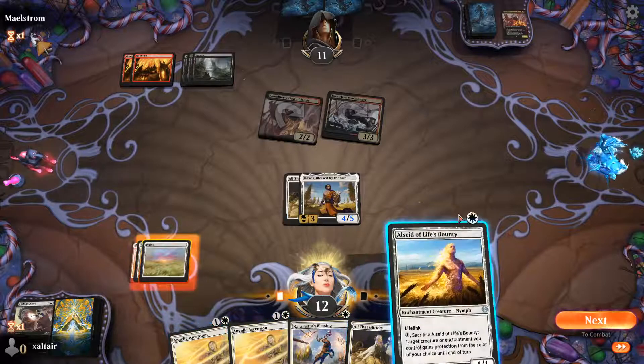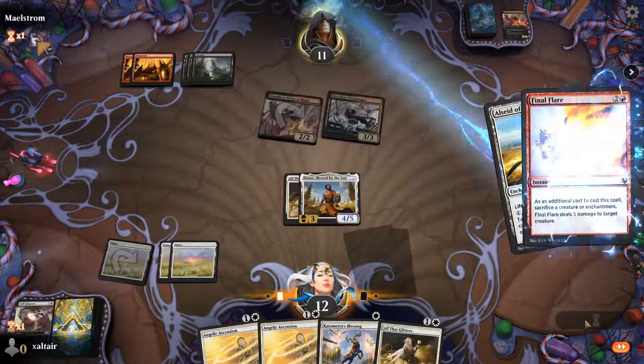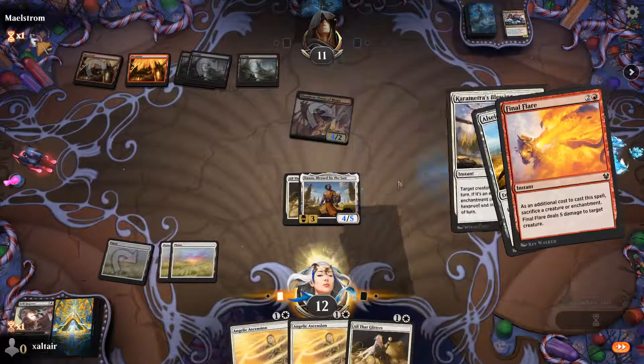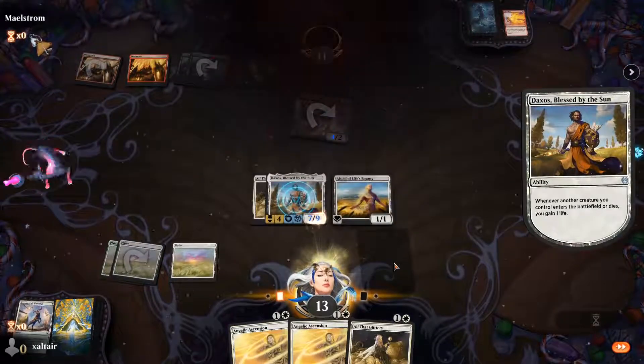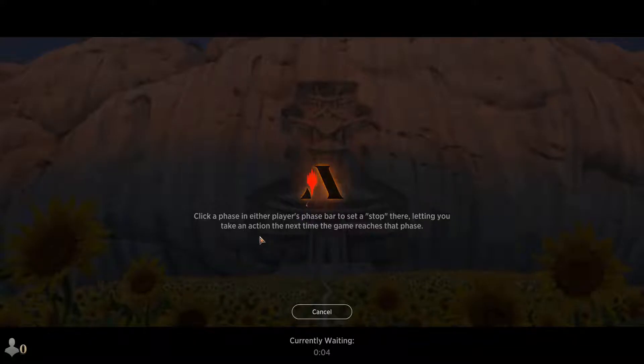All That Glitters is not bad. Sacrifice — obviously we have to keep him alive. It's game over — he's just going to hit them for seven and then we have All That Glitters to protect him next time, and that's all she wrote. It's not complicated — we just get a creature out, put enchantments on it, and keep it alive until it wins the game. Very simple.